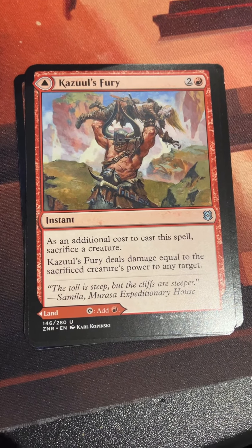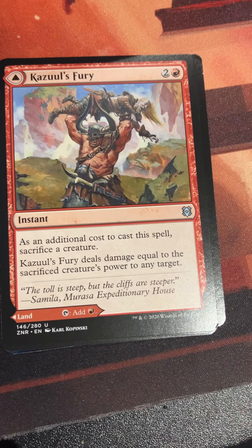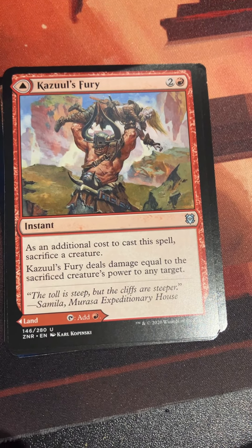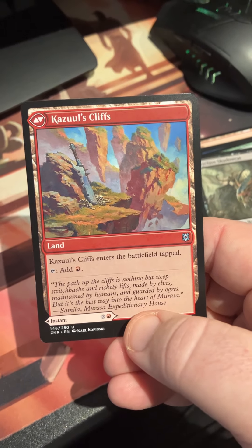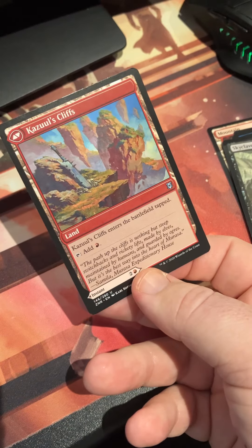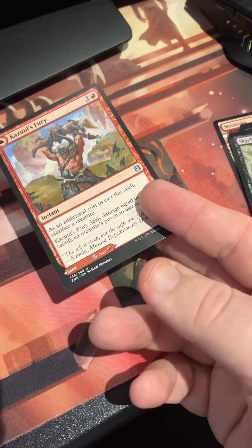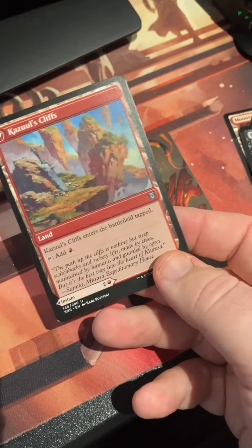And of course Zendikar Rising was where we started seeing these — the modal double-faced cards. Kazul's Fury: two and a red instant — as an additional cost to cast it, sacrifice a creature; it deals damage equal to that creature's power to any target. On the back, Kazul's Cliffs enters the battlefield tapped and adds red. Zendikar was the first set that really played around with double-faced cards in this way. I actually prefer the Zendikar treatment compared to Strixhaven and others — having a land on the back means it's never a dead card in hand.